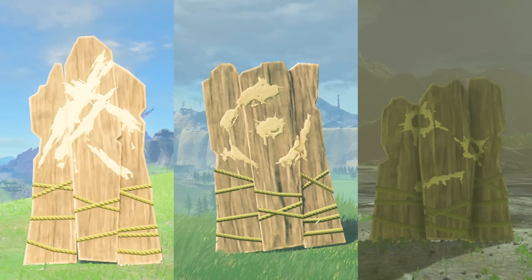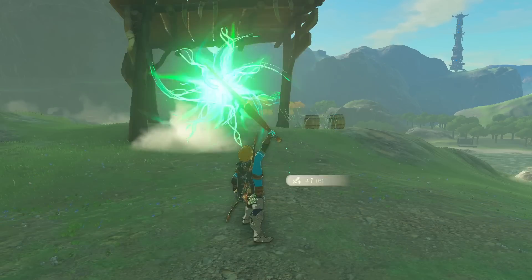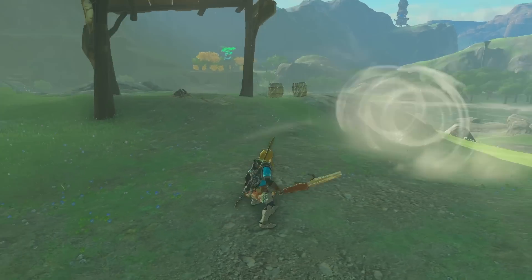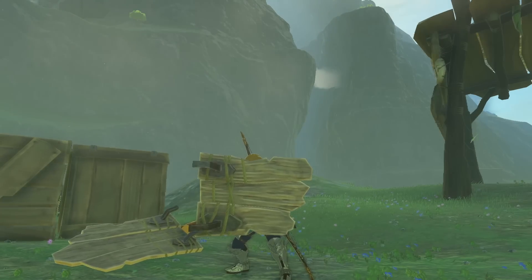Barricades — there are three of them, each serving the same purpose: to be a barricade. Fusing one to a weapon makes a guster, but for some reason when fusing to a shield, the front of the barricade faces the opposite direction of the shield.